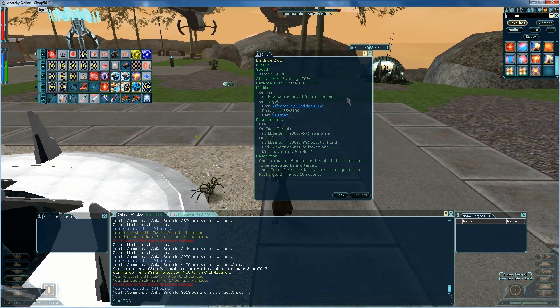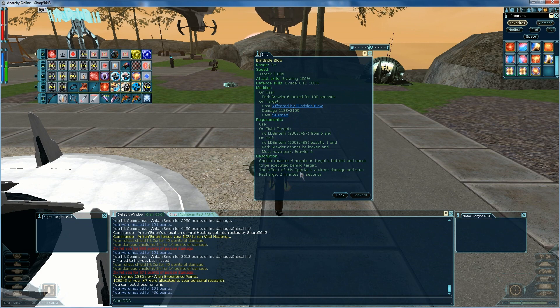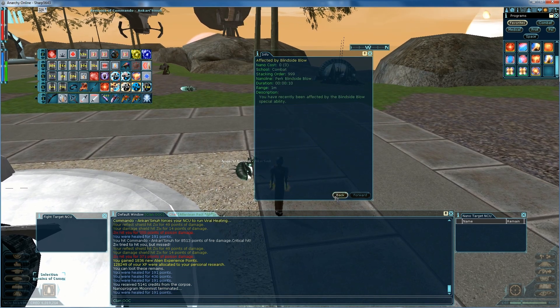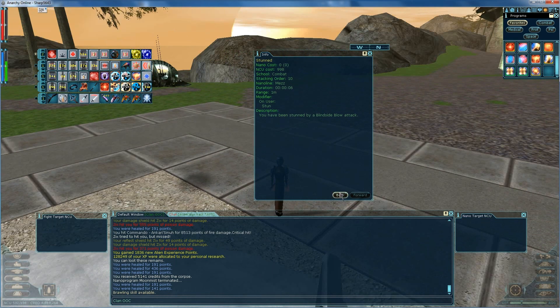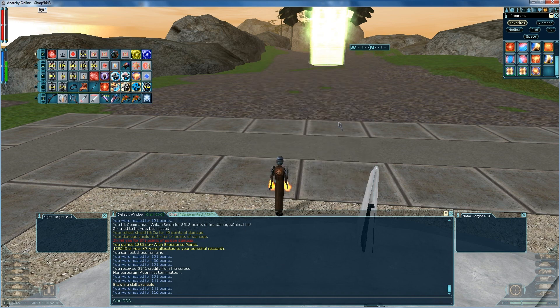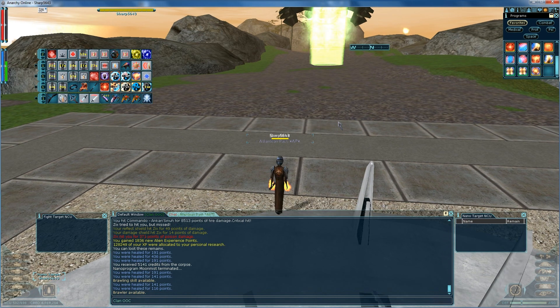And if you notice, I haven't used this — you need to have six people on the hate list. What does this even do? It's a stun and it does a pretty good amount of damage. But I don't use it unless I'm raiding, which is something I haven't done in a while.